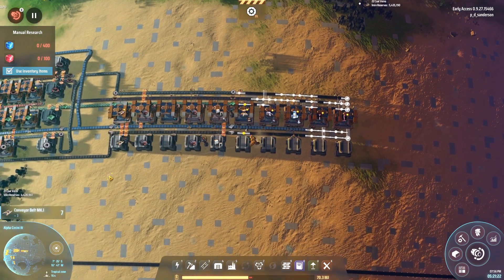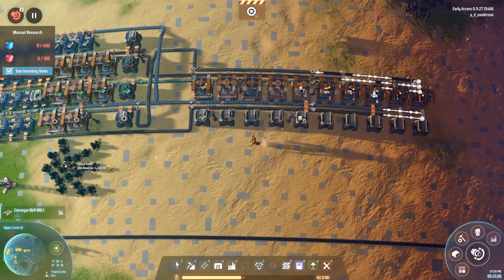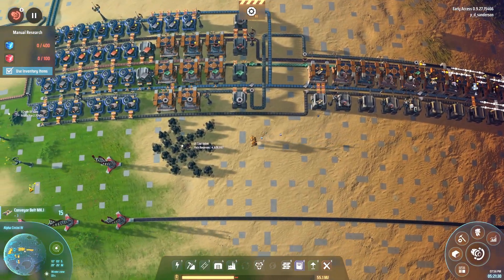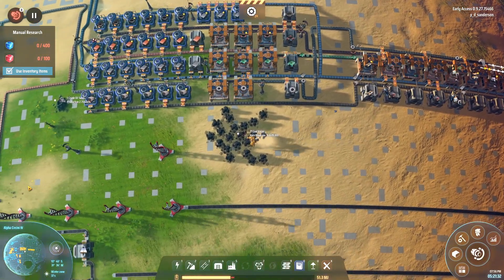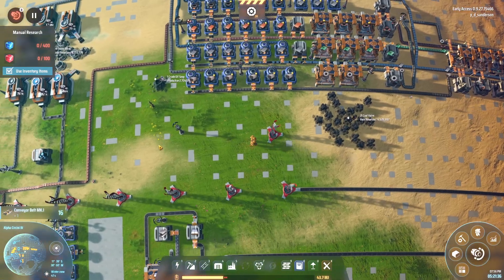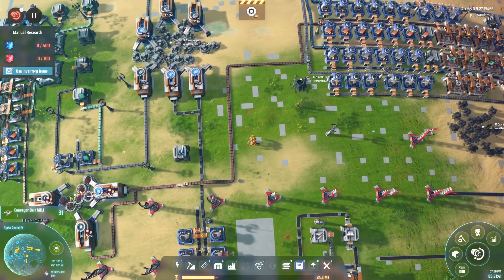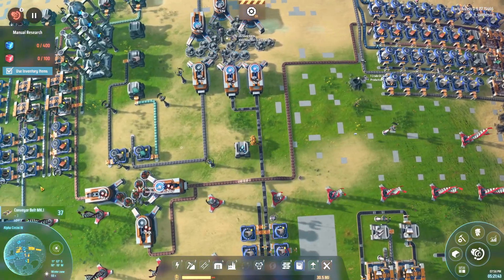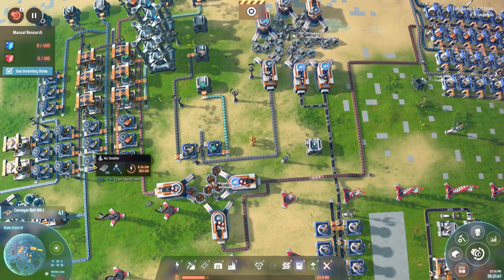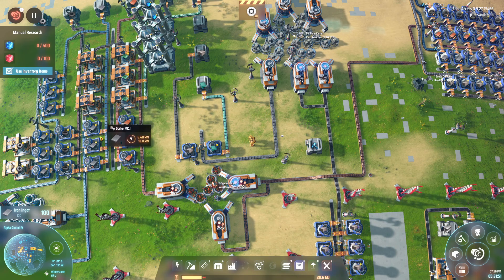It's just conveyor belts so I'm going to go grab some - hopefully find some iron. I have to go all the way over here. As you can see I've been spamming my foundations to try and flatten out the terrain so I can build stuff. My main base is still here and I have no idea if I'm going to keep it.